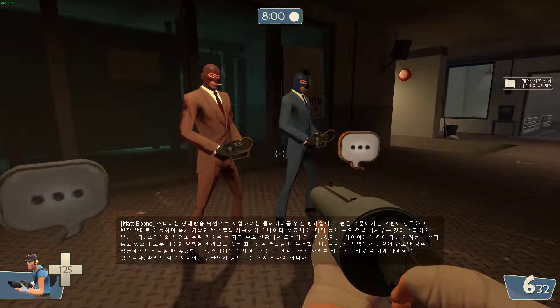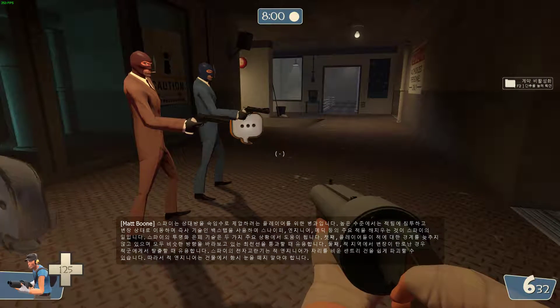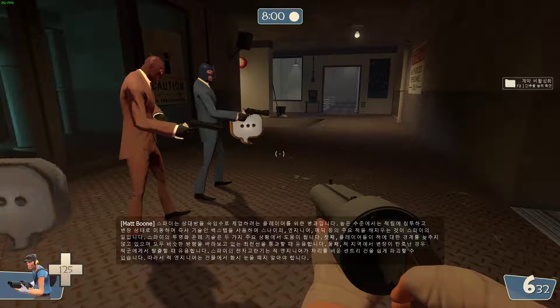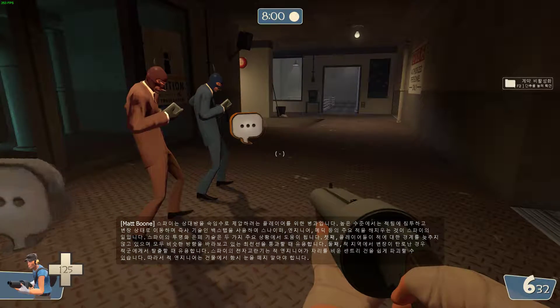The Spy is designed for players who want to outsmart their opponents. At a high level, his gameplay flow is to infiltrate the enemy team, move around while disguised, and use his instant kill backstab to take out key enemies — usually snipers, engineers, and medics.